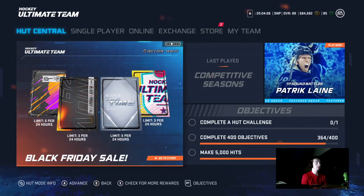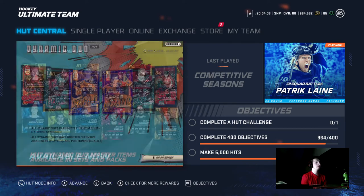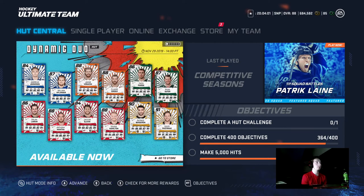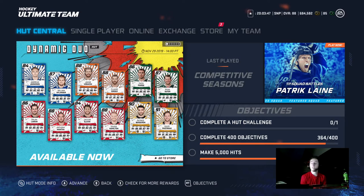These are the new Dynamic Duo cards. They've got the Bergeron and Pasta, the Hamilton and the Slavin, Mantha, Larkin, Nylander, Johnson, Forechek, Giroux, Parisien, Suitor — there are some good duos here. That Dougie Hamilton card, he's so tall, he's going to be a great card, same with the Mantha.